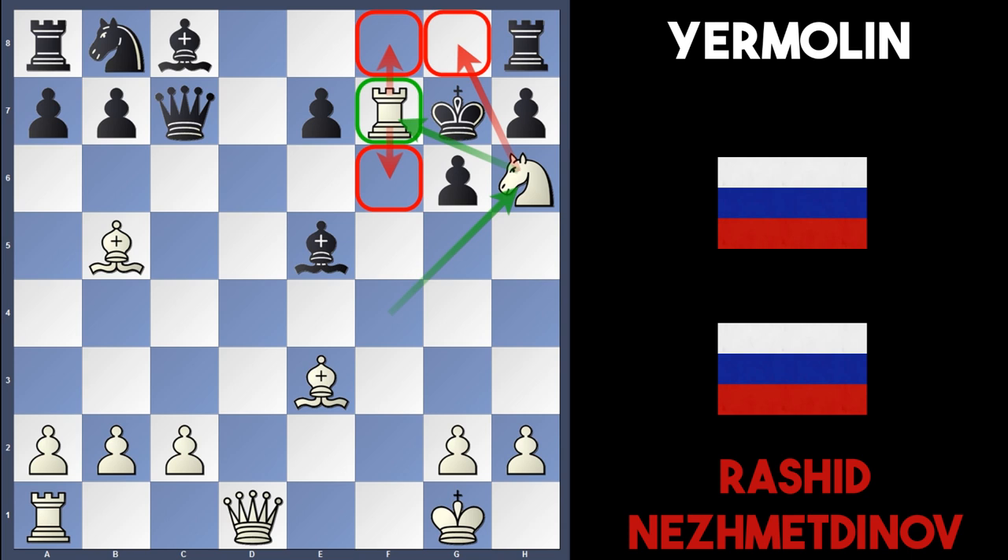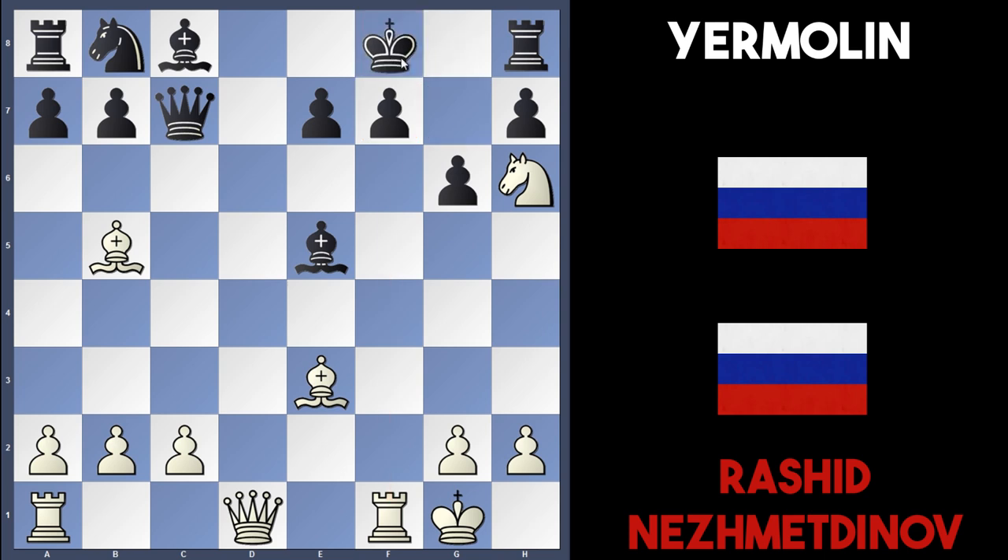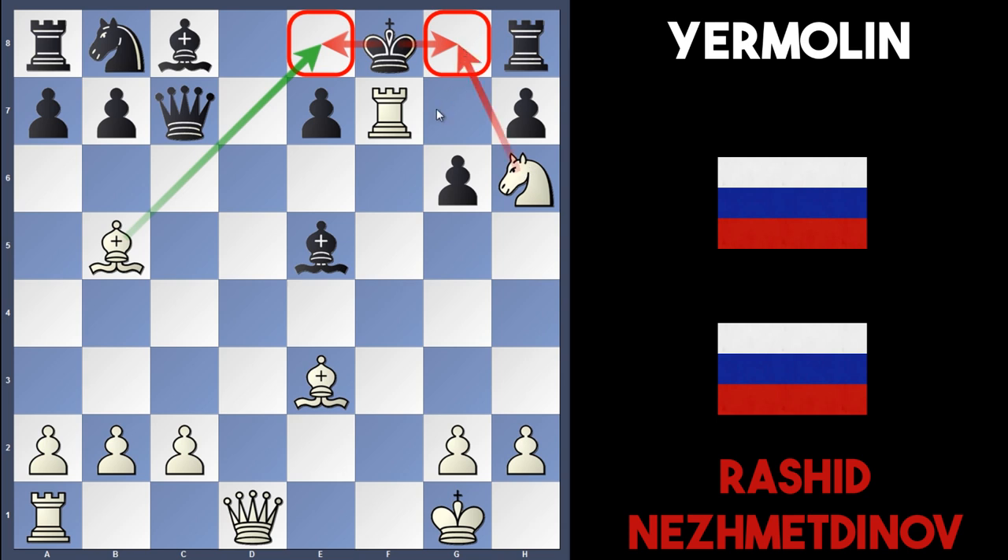Also, after Nh6, Kf8 also leads to mate due to Rxf7. The e8 square is covered by the bishop, g8 by the knight, the knight protects the rook, and the rook covers g7 as well, delivering check — another very nice checkmate.